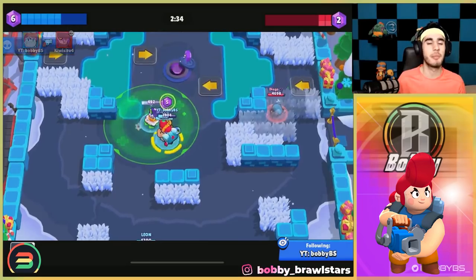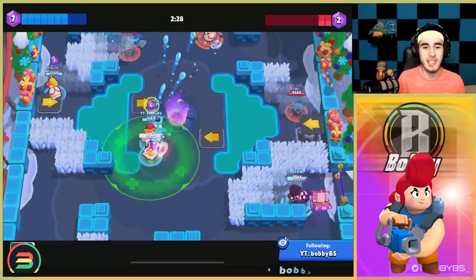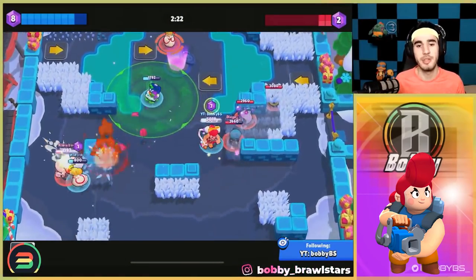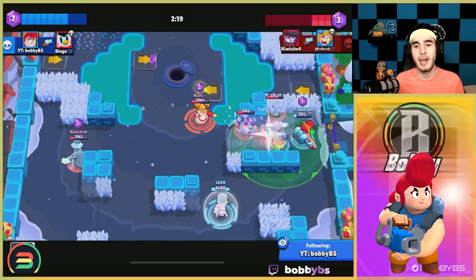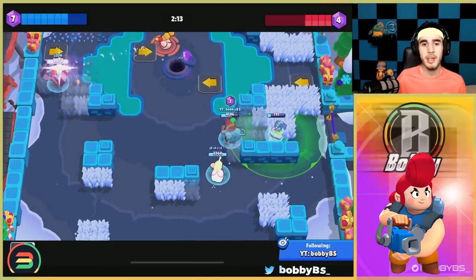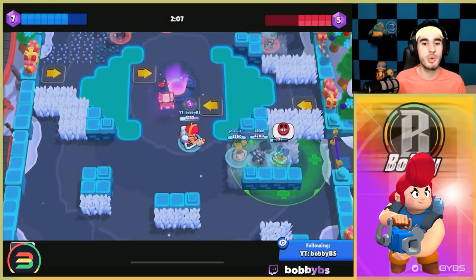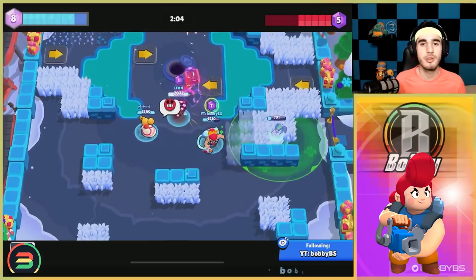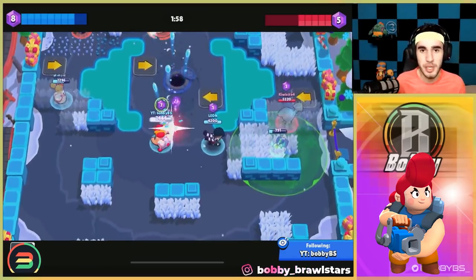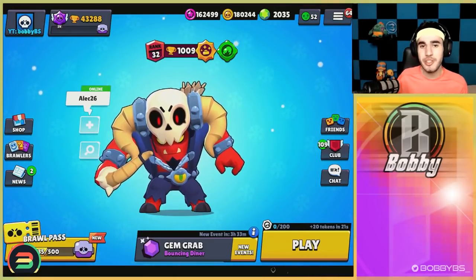Pam has two good star powers depending on the map and position you want to play. The turret is really good for giving health, you have around 6,000 HP so you're already thick, and the gadget gives you additional health. There's basically nothing anyone can do to take you out. If you play aggressively and cocky you'll go down, but if you're playing correctly — taking your time, juking shots, playing smart — there is nothing that counters you. You can do whatever you want with Pam and you'll probably end up winning. It is really hard to take out a Pam playing passively with the heal turret and gadgets — that is why Pam is our number one brawler for carrying gems.